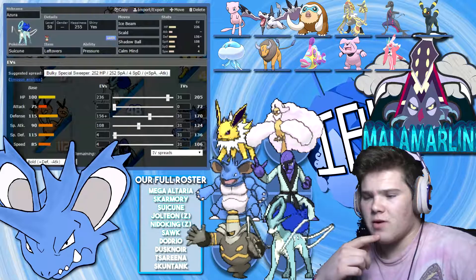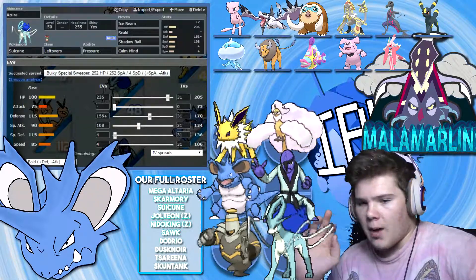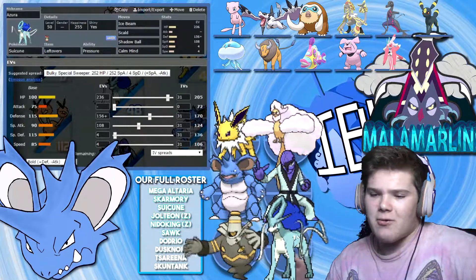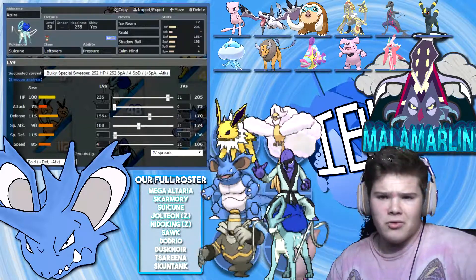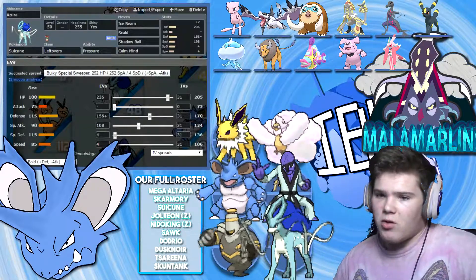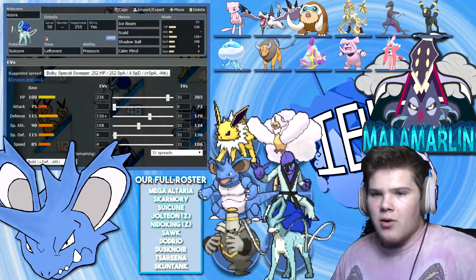We have 205 HP investment — basically two below max at 207. I put a good amount in Defense with a Bold nature, a ton of Special Attack investment, and I put the final four EVs into Speed in case something tries to creep in so I'll either tie or outspeed it. Suicune is such a good Pokemon and I think it'll really be clutch. This is my physical wall, kind of, for this match.